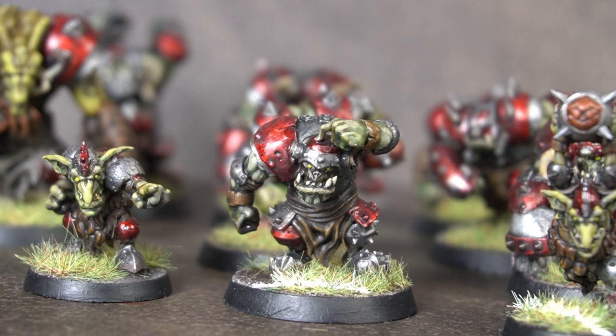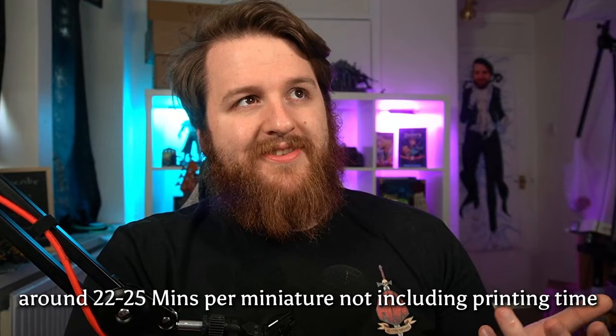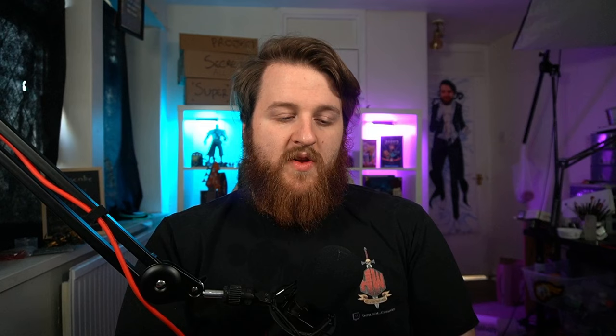To have a full Blood Bowl team from resin to miniatures on the tabletop ready to go took 13 hours, but 5 of those hours I was just waiting for them to print. So really 8 hours of physical work - you could do that in a work day. This isn't the fastest printer, but it is a domestic printer, not an industrial one. There are some printers that print at crazy speeds, and as time goes on 3D printing is only going to improve, making things even faster. The bottleneck in speed 3D printing is going to be the person painting it.